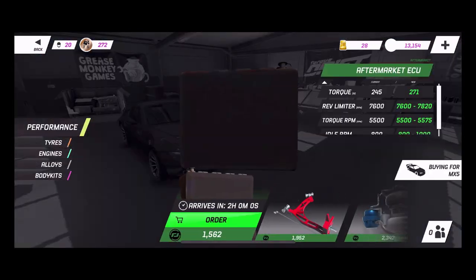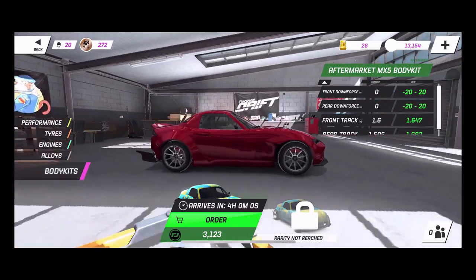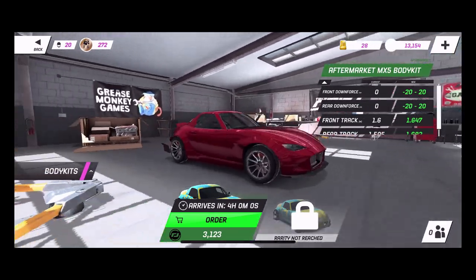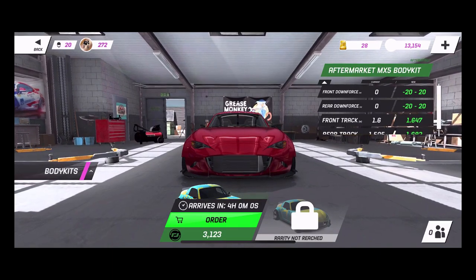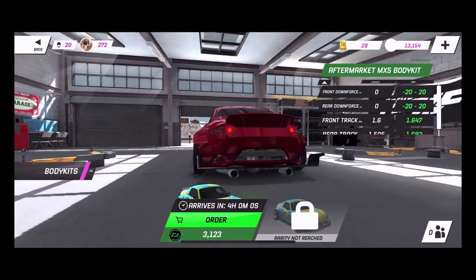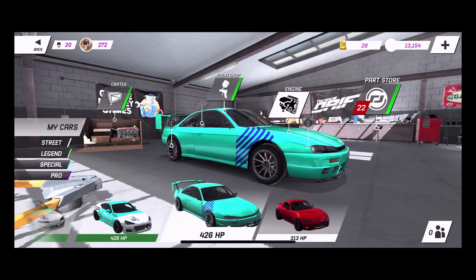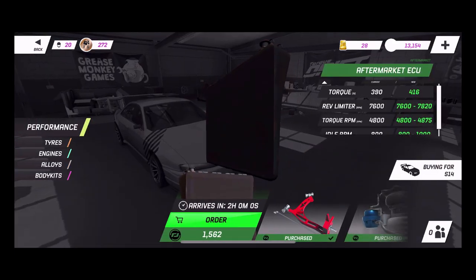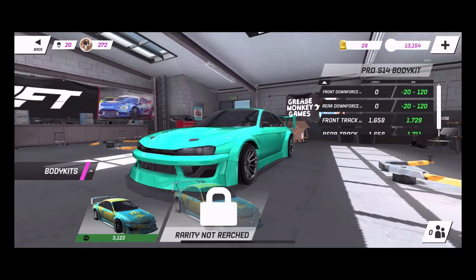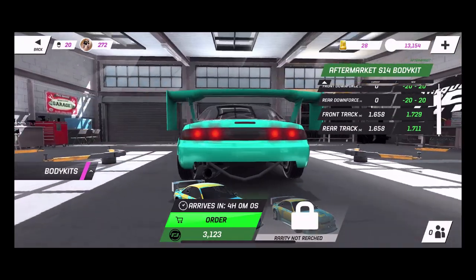We can go into the parts store - got body kits. You can see we have this one body kit for the MX5 which does some pretty aggressive rear canards, a rear diffuser, and a very open fish-mouth grille front. We can't see the second one because we don't have it available yet - it has a very wide diffuser and looks like there's an oil cooler in the back. The S14 also has a full wide body kit; we can't see the second one because it's not unlocked - we're not pro status on that yet.